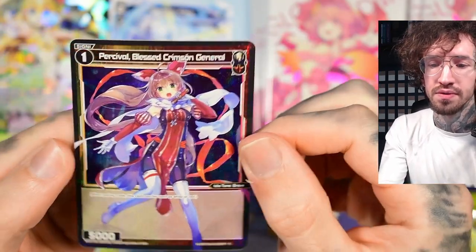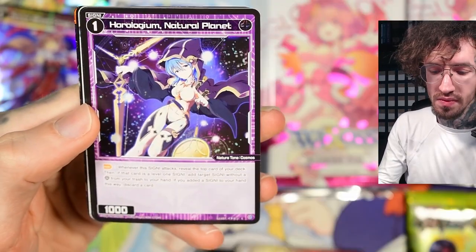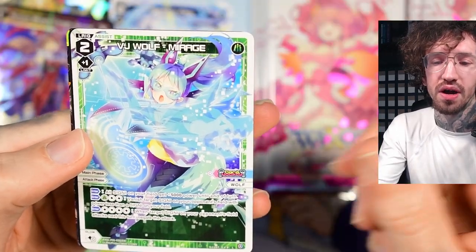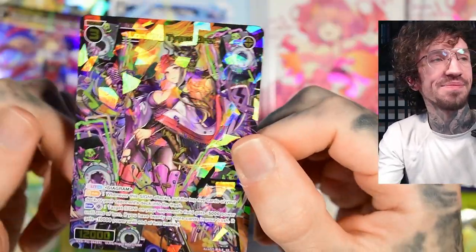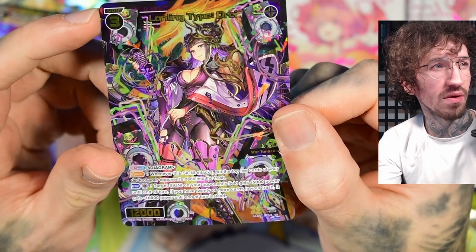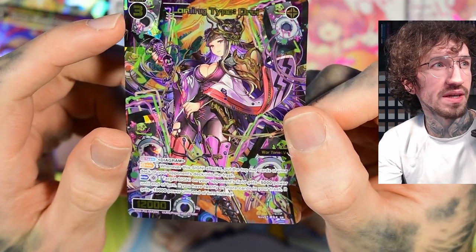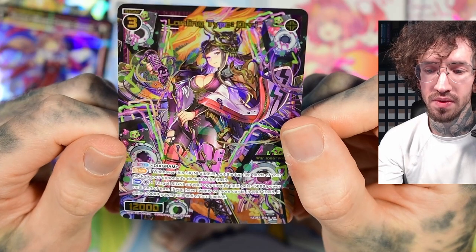Percival and the parallel foils — it's so nice to open boxes. I really like the parallel foils. I'll probably not foil my decks out with the high-priced stuff because the UR cards get pretty expensive fast, but parallel foils are really cool. I like this design — this character is holding what I first thought was a spear, but now I see it's like a microphone, and there are speakers in the background. That's such a fun design.